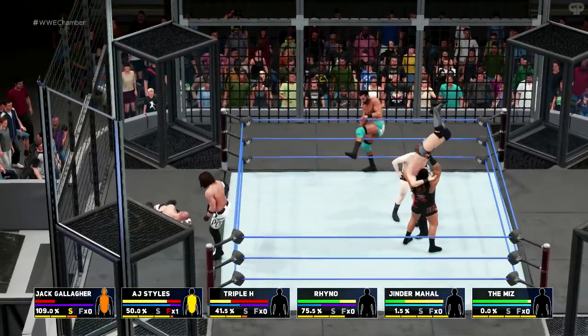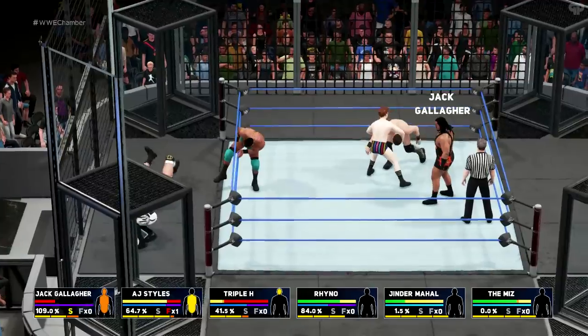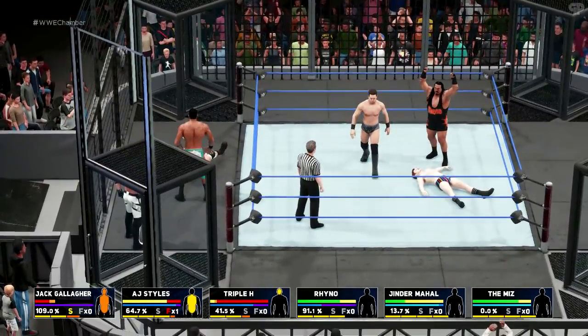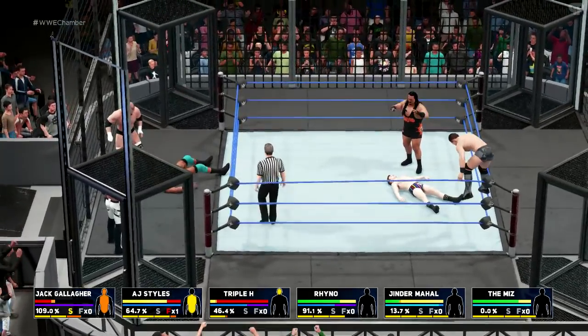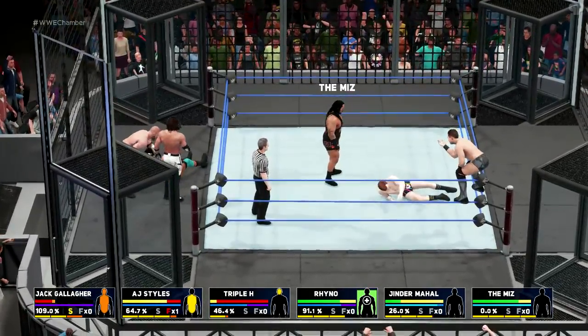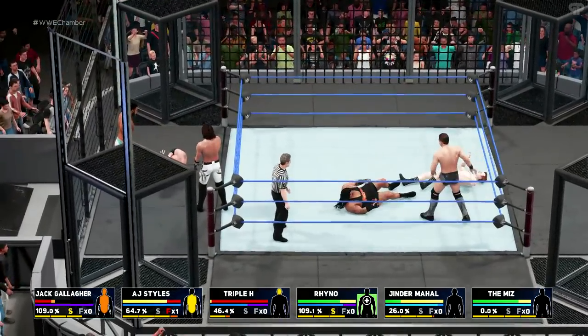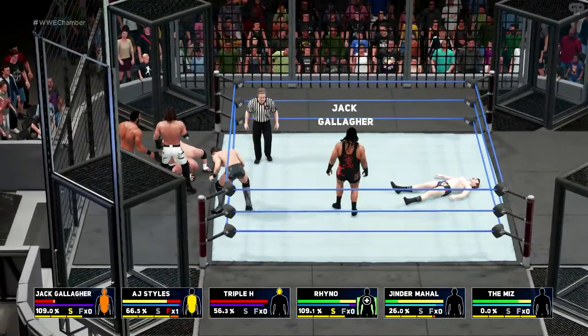Gallagher can't believe his luck that he's still in this one. It gets clipped — his head kind of went into a body. Miz looking to go high risk, asking Jack Gallagher to bring it. It's a shame we didn't see the climb up the cell, but it's definitely worthwhile.